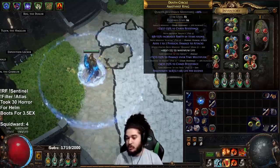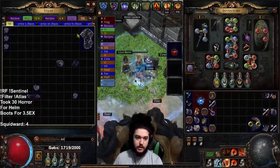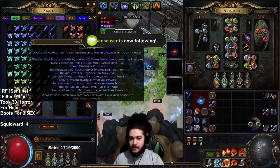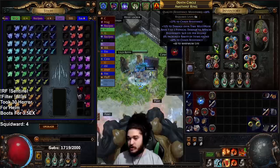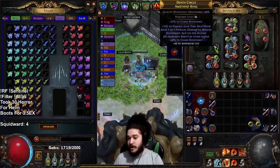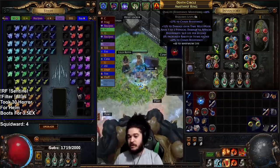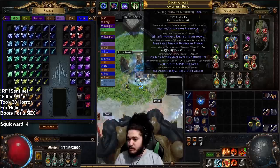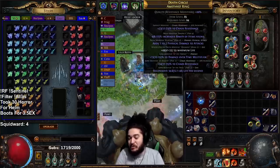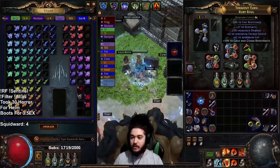I crafted this ring with the Delirium essence — the damage over time multiplier is the guaranteed outcome from Essence of Delirium, which gives 12 to 15% damage over time on a ring. I used the catalyst for resistance first, so this ring gives 27% chaos res — 67% with 40 quality — with 15% DOT multi and 34 life regen. The life regen I'd rather have as a resistance, but it's still not bad. This ring is currently why I don't have a Death's Rush — I'm over-capped on res.